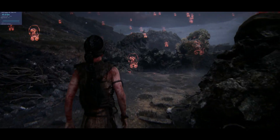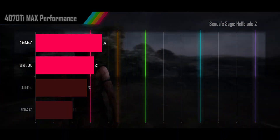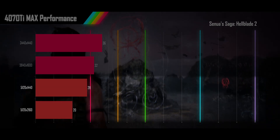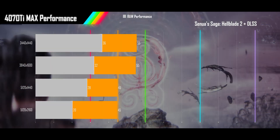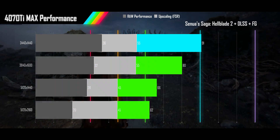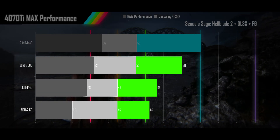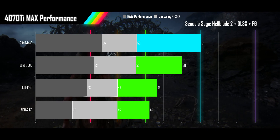Next up is Senua's Saga Hellblade 2, played on its high preset. Another punishing game sees the 4070 Ti get only the 1440p and 1600p alt-wides over 30fps, which is a playable frame rate in this game. The super alt-wide and 2160p alt-wides both fall below 30fps. Turning on DLSS upscaling gets all resolutions to an acceptable frame rate, and when frame gen is turned on, we see the 1440p alt-wide resolution close to double its fps, landing in high refresh rate range. The 4070 Ti gets smooth refresh rates for the three other resolutions, but sees declining frame gen performance as the resolution goes up.